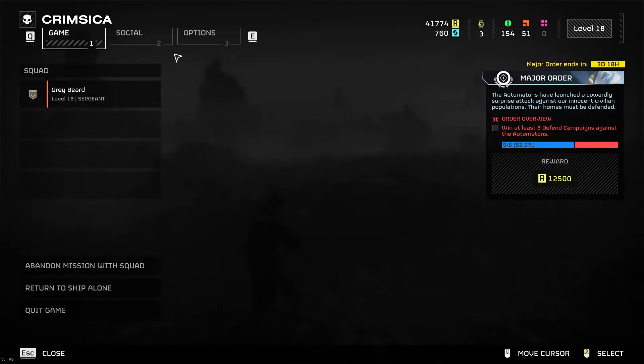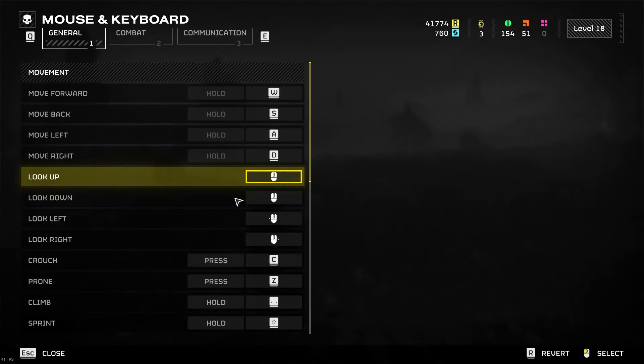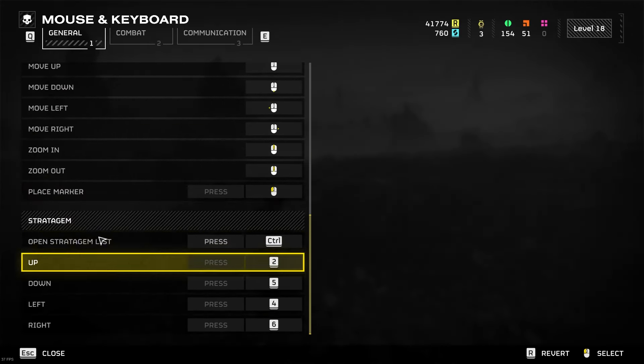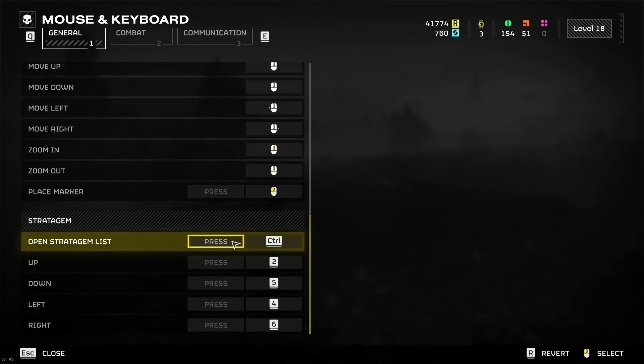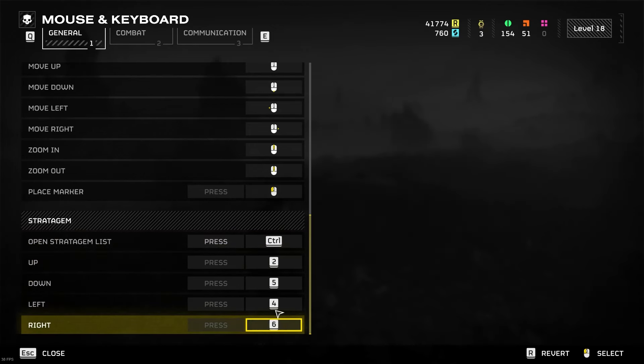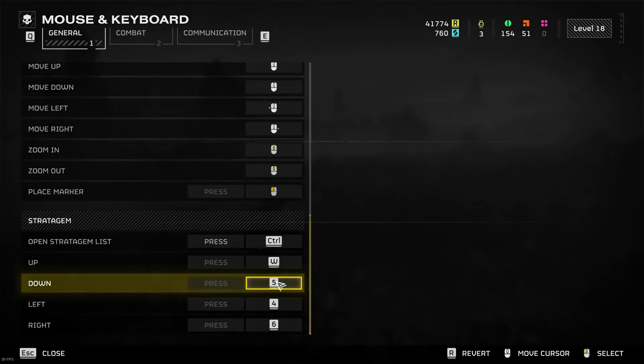When we take a look at our options, go to mouse and keyboard and change our bindings — we're going to find our stratagems in here. The first thing we want to do is change our stratagem activation to press Control, or press whatever you want, instead of holding. That's going to help us be able to do it while we run. The way this is normally set up is WASD.